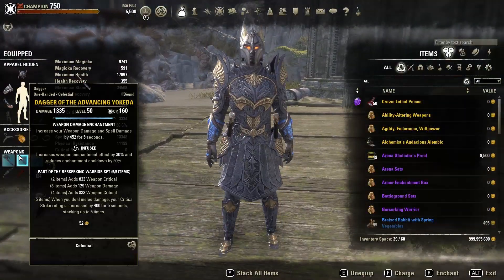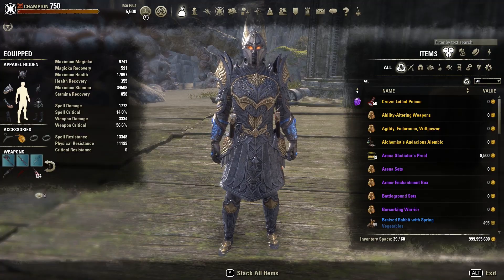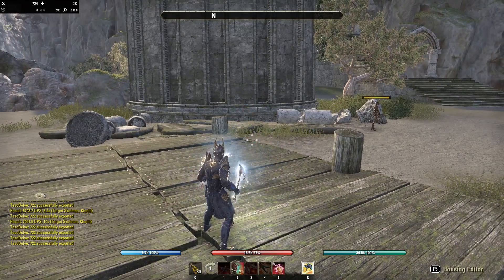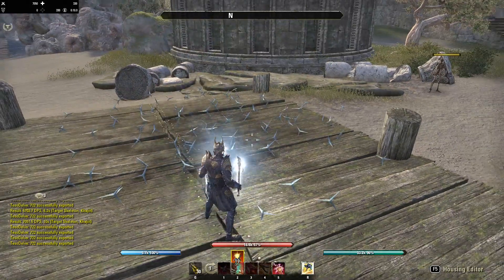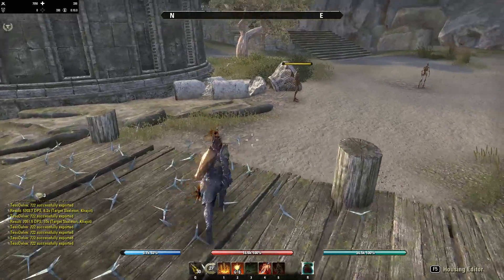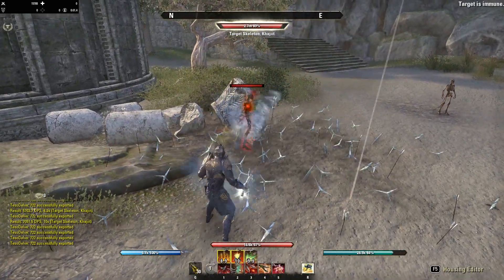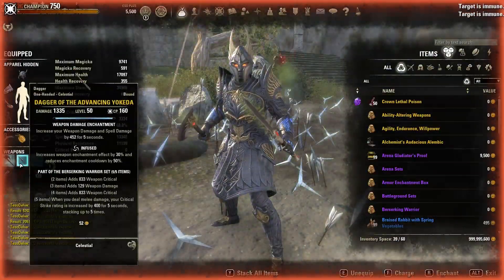Because Berserking Warrior/Advancing Yokeda buff lasts five seconds on the front bar, we adjusted our rotation slightly. We placed Rearming Trap on the front bar instead of the back bar — if you apply too many DoTs on the back bar the buff will drop off, but if you only have to apply three things like Endless Hail, Caltrops, and Poison Injection before weapon swapping, you won't lose the critical rating from this set.